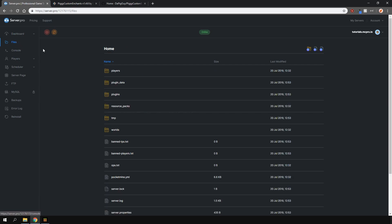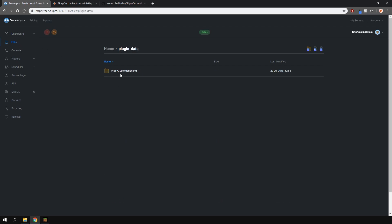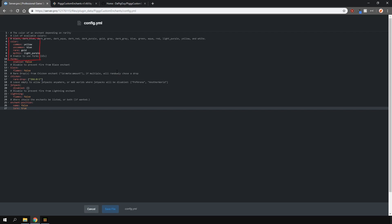Let's quickly go over the config and locate the config.yml file in the plugin data folder. Here you can change the color depending on the rarity of the enchant — I'm going to leave it as default. You can enable and disable forms, show where the enchants display either in the lower part of the item, the name, or both, and there are other customization features too. Everything is commented here and it's easy to understand. Also worth noting, this plugin does support permissions and the permission notes can be found on the plugin page, including the wiki page which I'll link in the description.